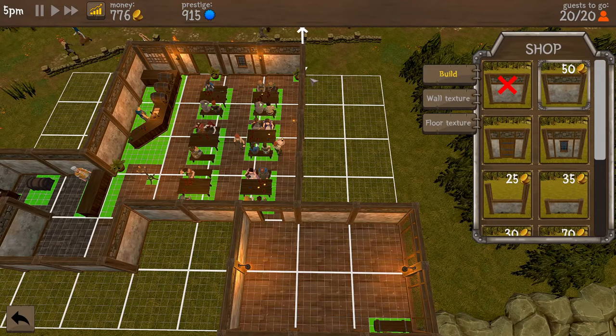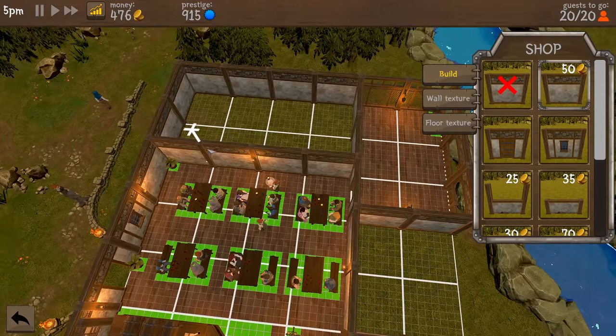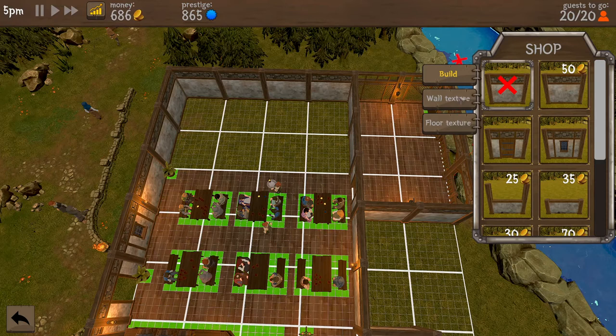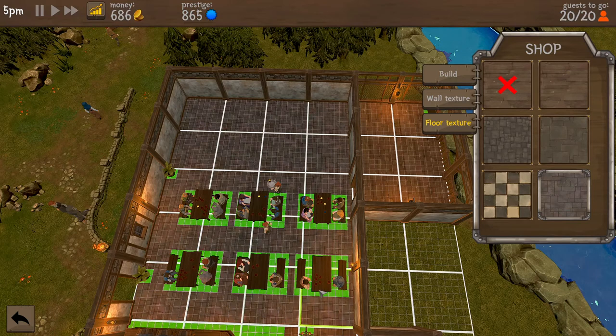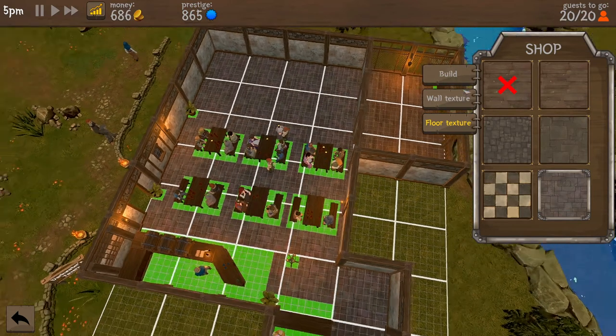I kind of want to build out like so. Let's take out the interior wall, like that. Maybe a nicer floor — the new floors don't cost any money which is nice to see. I can put down new floors for free.